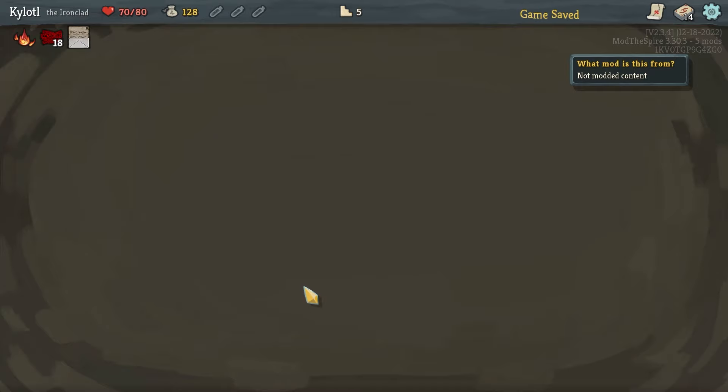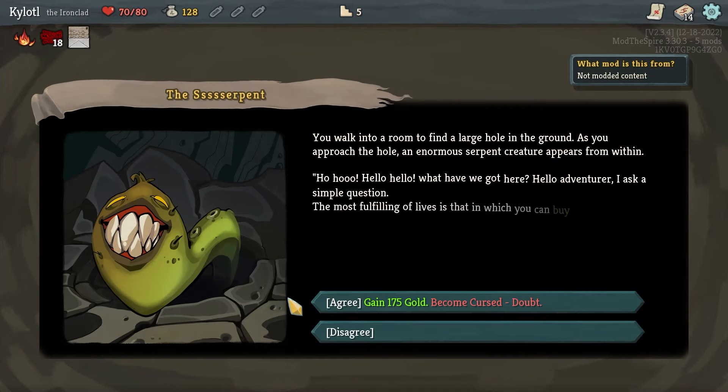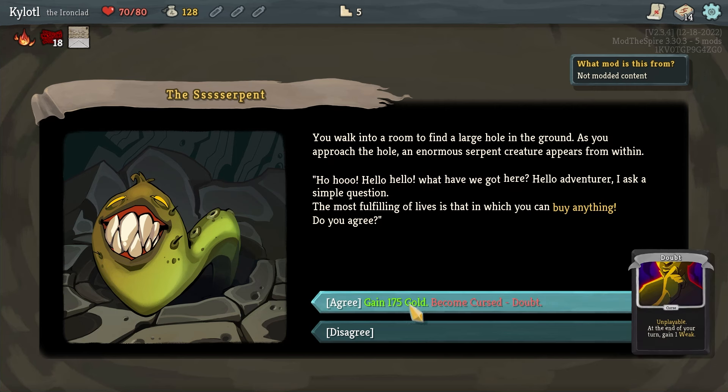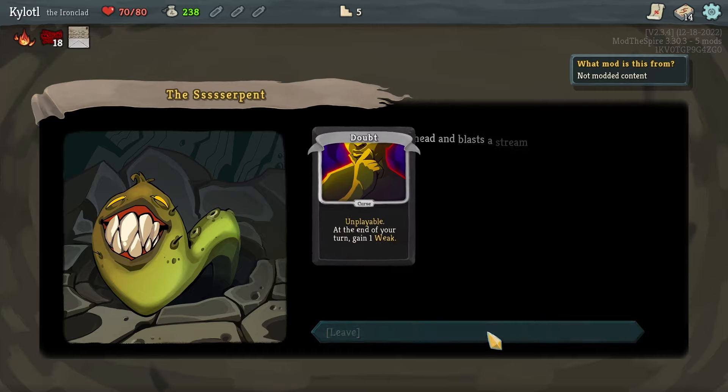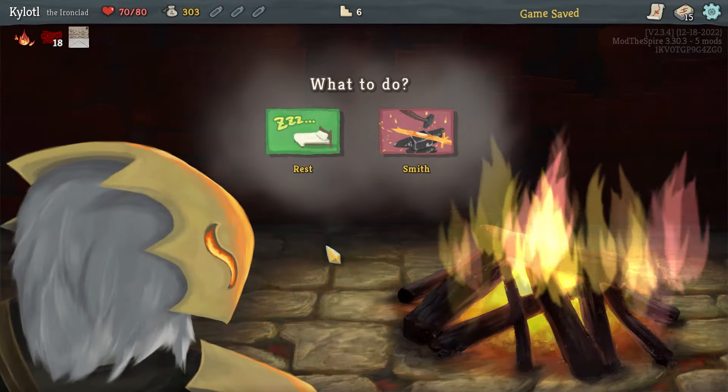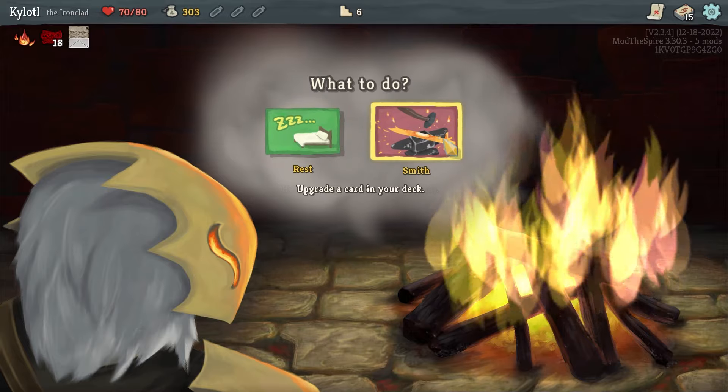Another base Slay the Spire event: 'Hello adventurer, ask a simple question — the most fulfilling of lives, is that in which you can buy anything. Do you agree?' I can gain gold and become cursed. Curses basically just clog up your deck. Do I want money? I love money, give me money!